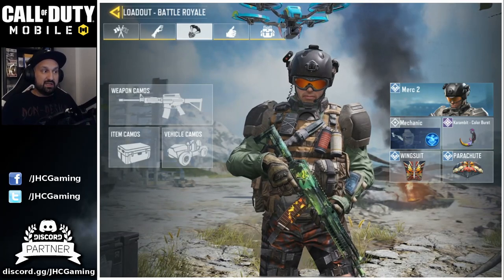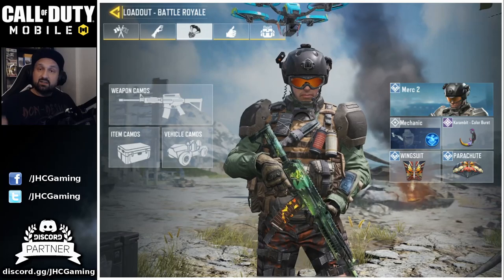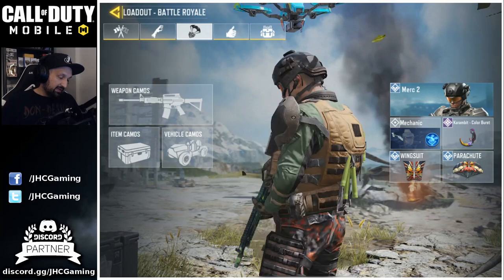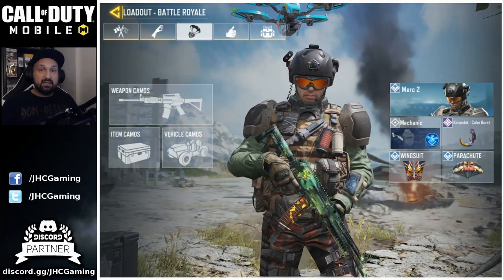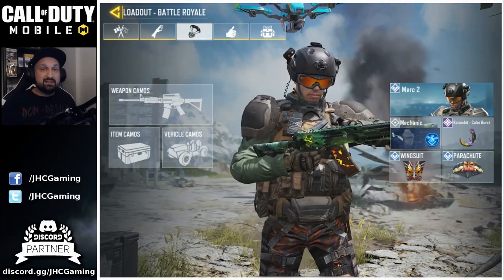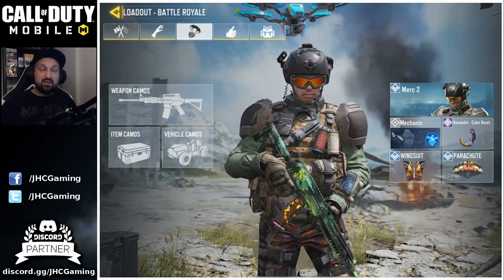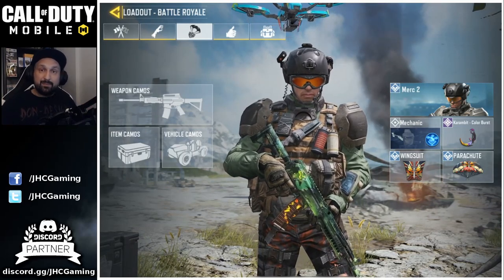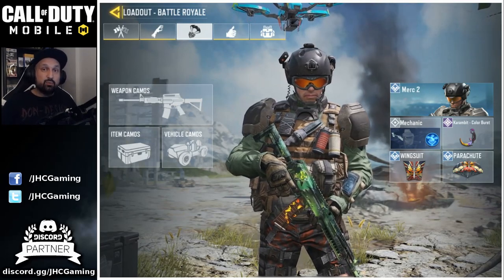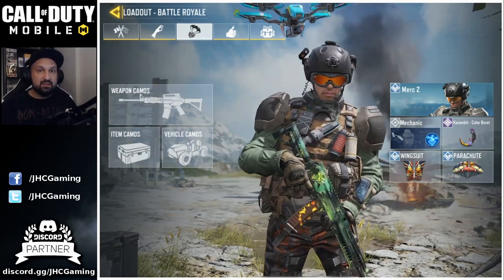So I think that's pretty much it, guys. We covered the best classes, the starting strategy, the landing, the best looting locations, the best weapons and loadouts. I gave you pretty much all my tips to help you guys play better and win more often. But remember, the most important thing is the finish, not the number of kills. If you go in the middle of the map trying to get 25 kills, often you're going to die early and it's going to cost you more points in the long run. So go for the wins, not for the kills.